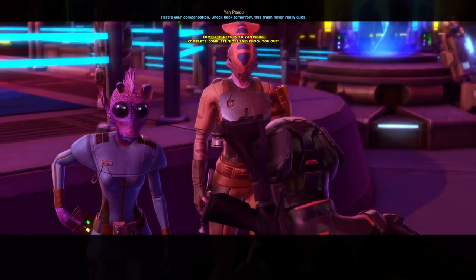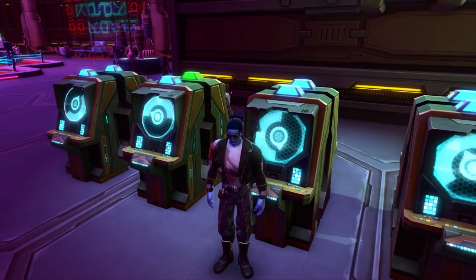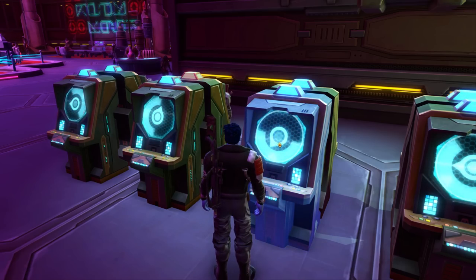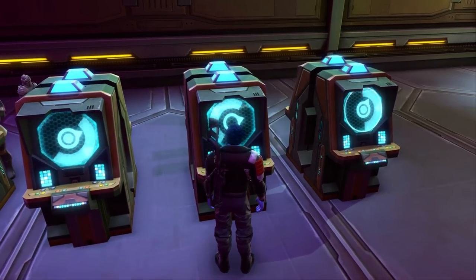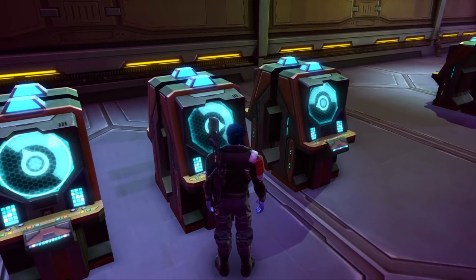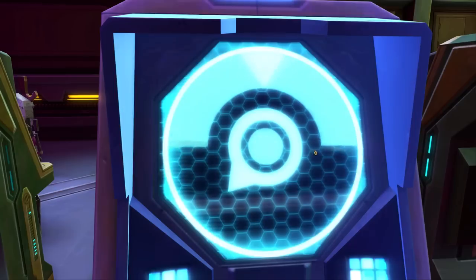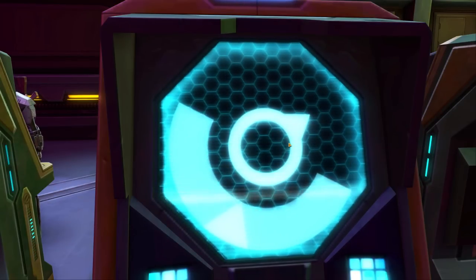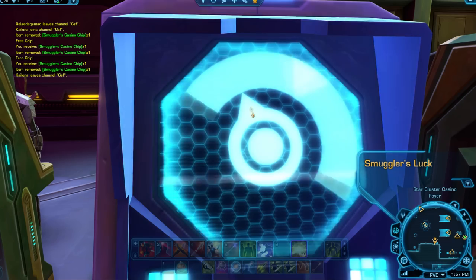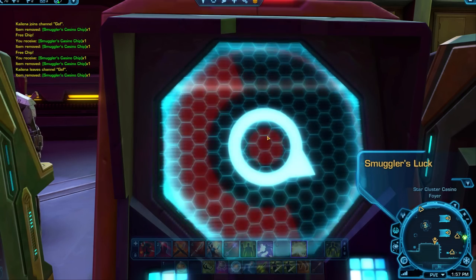So if gambling's not your thing but story and silliness is, there is definitely something for you during this event. Now we're going to talk about the different types of slot machines. The most common one is called the Smuggler's Luck machine — this one is green in color and it uses green chips. When using your tokens in the machine, I highly recommend don't actually watch the little spinning circle in the center of the machine — it's not very indicative of what you may win. Instead, I recommend opening up the other tab in your chat as that will show you exactly what you have won or not won, giving you a much better feel for the odds.